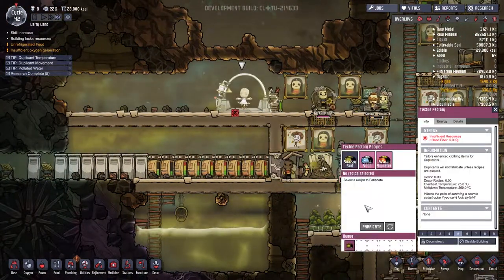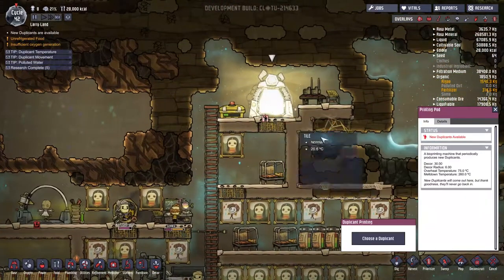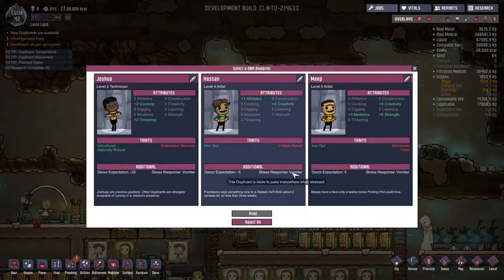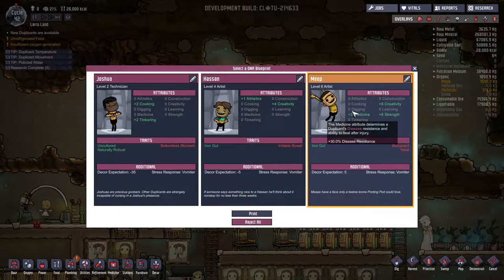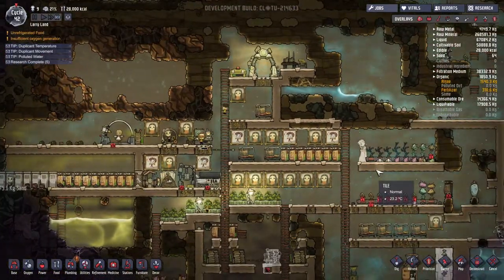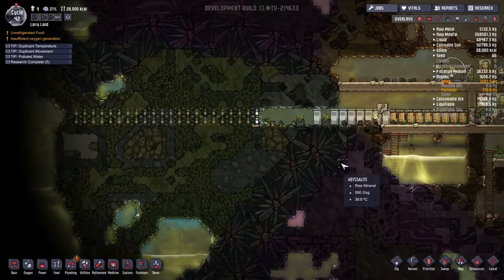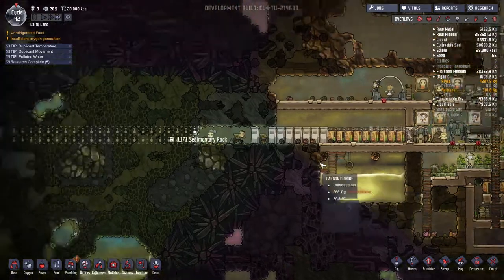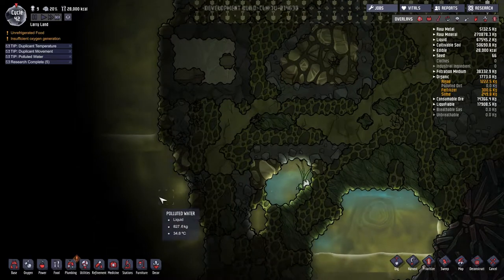And of course, if we want to make fancy clothing, we're going to need some type of special material from the swamp area. We got a new duplicate. Okay, who can be helpful to us? They're all vomiters. Let's go for Meep. You're a vomiter, but I'm going to take a chance with you. I think you'll be all right. What will we find? We're going to find a whole mess of polluted oxygen. That's what we're going to find. And polluted water.